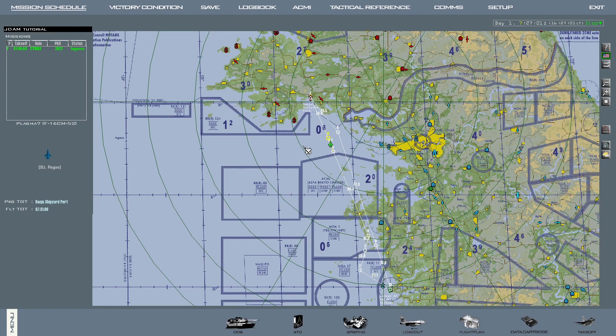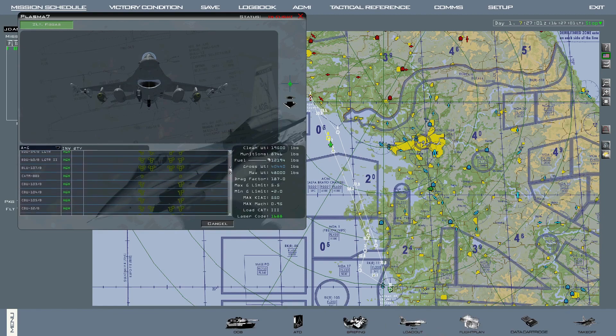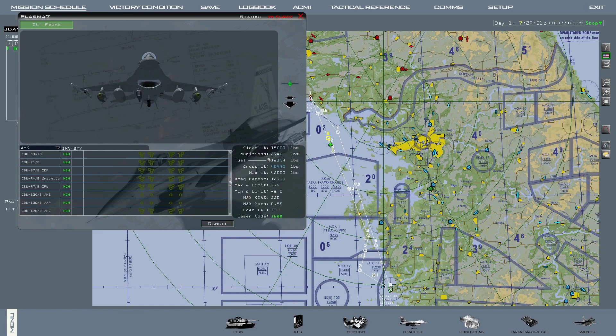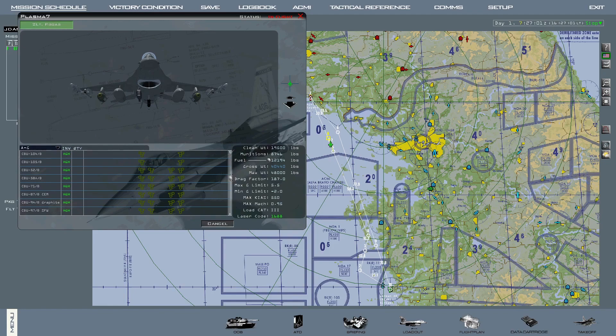Hello everyone, Physgis here. I wanted to make this tutorial about the GPS guided weapons, the JDAMs. This tutorial will be more specific to mostly the class of weapons that are without gliding capabilities, but they also apply to them to an extent in the demonstration later on. It's mostly for the free fall ones.